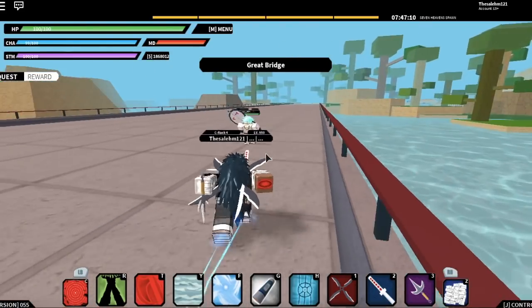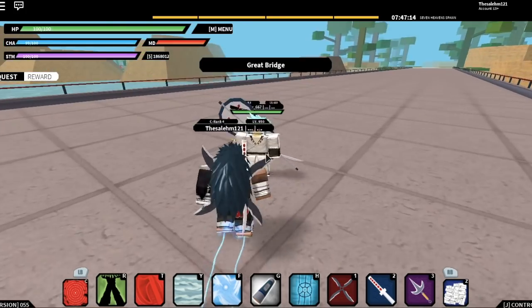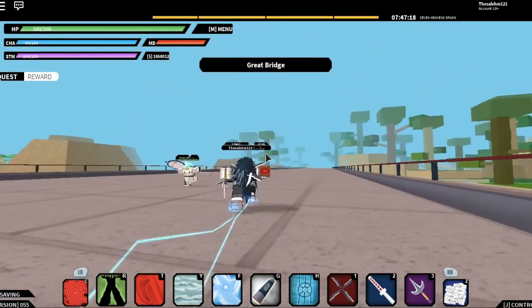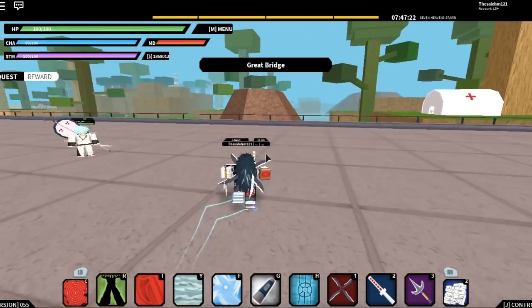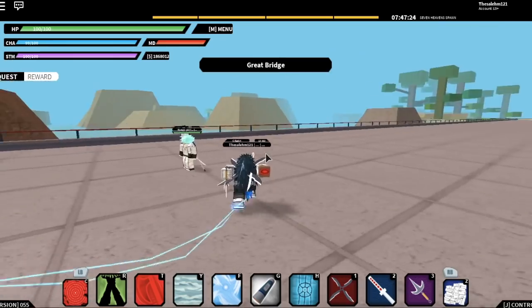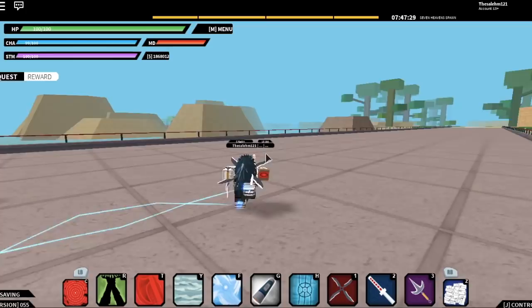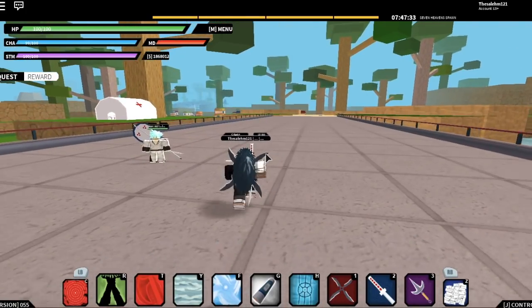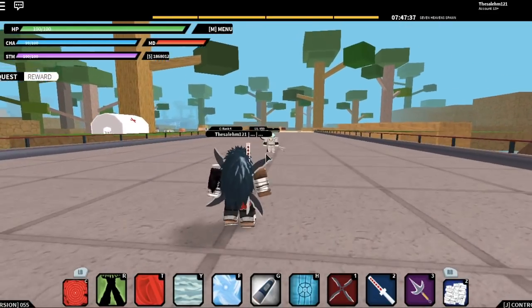So I'm gonna be showcasing the activation of Sasuke's Rinnegan and also the combat. But the moves, I'm gonna have to put the creator's video on the screen showcasing each move from Sasuke's Rinnegan because I can't unlock any of them. The only person that showcased it right now is the creator. So before we pull out the creator's video and start showcasing the moves, let's showcase the activation and the combat.